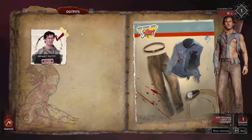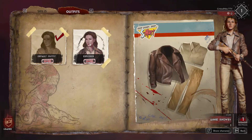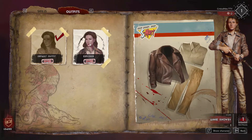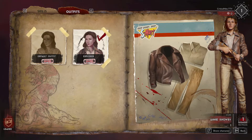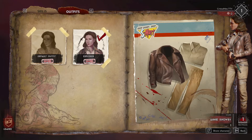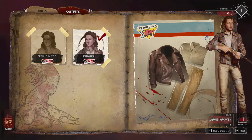Just go over here to Outfits — if you have an outfit, you can change it. For instance, this lady here has a different outfit available. Switch that, and it's that easy. That's really about it, so make sure you like, comment, and subscribe, and I'll see you guys in the next video. Peace.